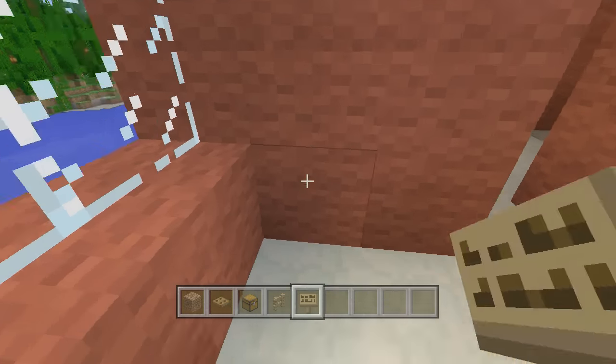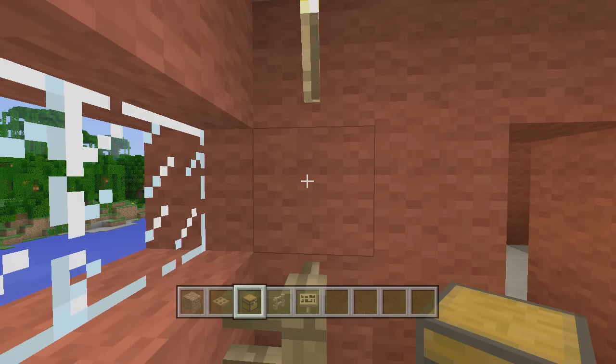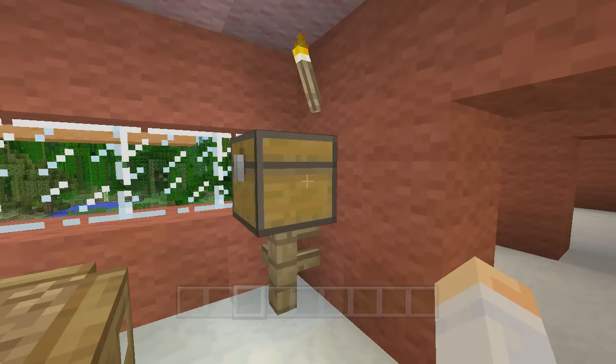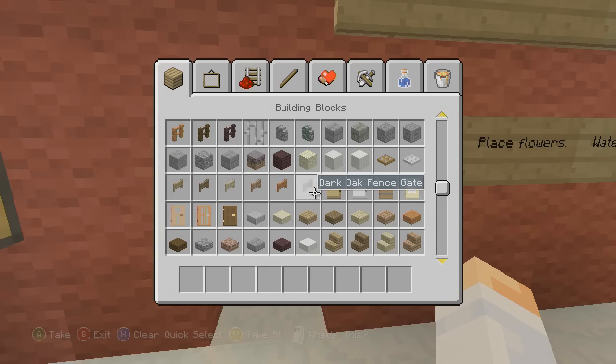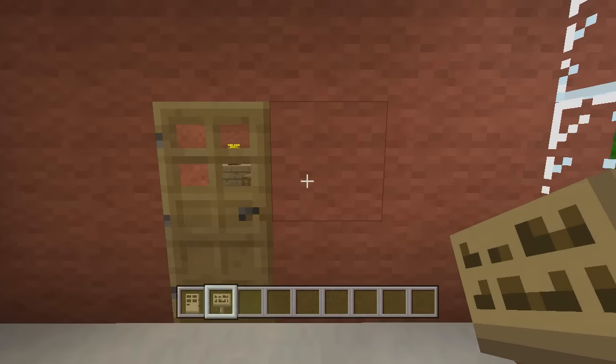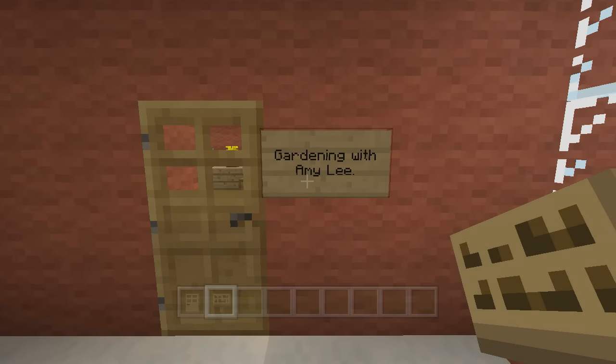We've got a chest over here in the corner that sits on top of a little fence. Inside it we've got three yellow flowers, eight red ones, eleven brown mushrooms, 16 red mushrooms, 21 cactus, 12 flower pots, three water buckets, eight wooden trap doors, nine wheat seeds, six melon seeds, a bucket, two hoes, a bucket of water, and 25 bone meal. That's what was in there when Stampy opened it for his school day. We need a door and one final sign reading 'Gardening with Amy Lee.'